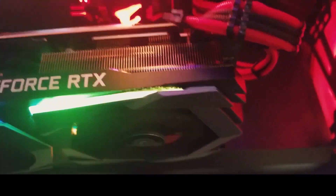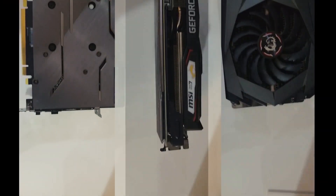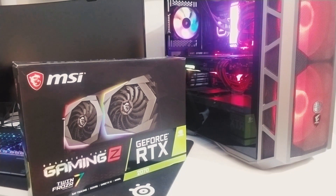Today, the GPU that we have put in for review is the MSI RTX 2070 Gaming Z. Let's see the basic key features: 2304 CUDA Cores, 8GB of GDDR6 Video RAM, 1830 Boost Clock, which is impressive, based on Turing architecture with amazing ray tracing features.